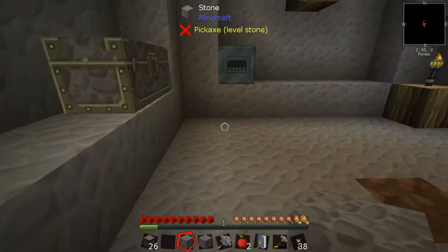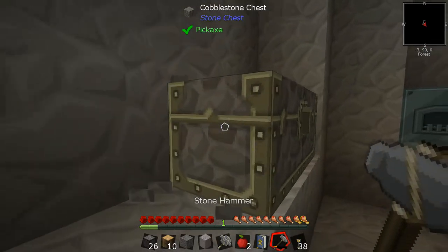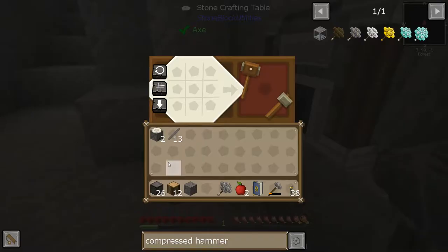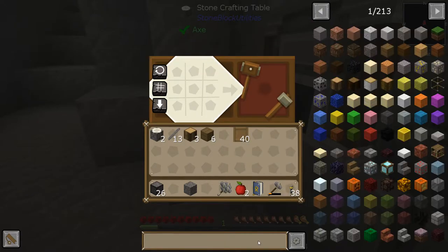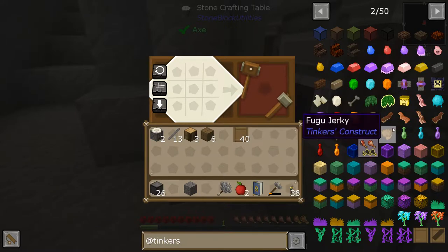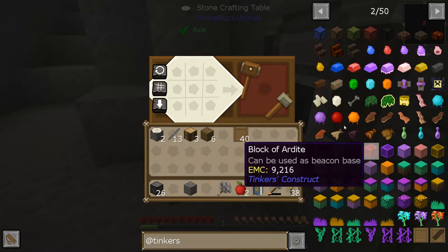We do have a lot of wood. Tinkers is kind of pretty decent if you haven't seen it before — it's just a more exciting way of making different tools. It doesn't seem that exciting to just describe it like that, but there is a lot to play within this mod so I'd like to get into it very early, like I said I'd like to get into power more early.